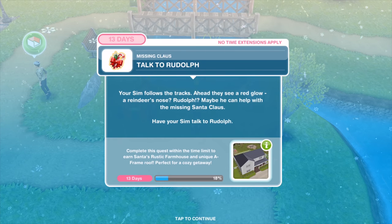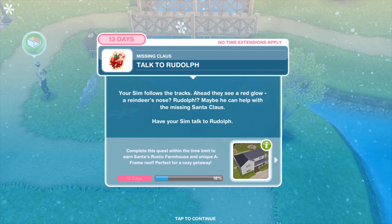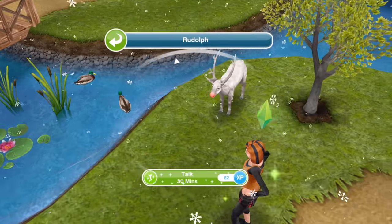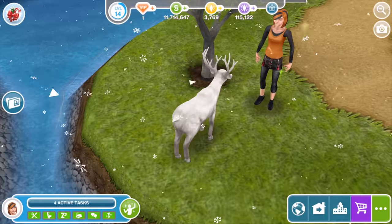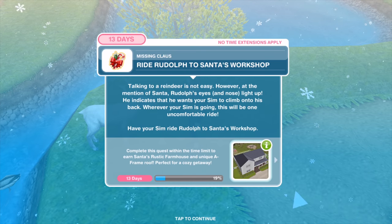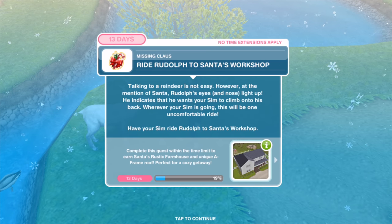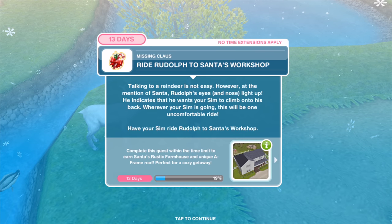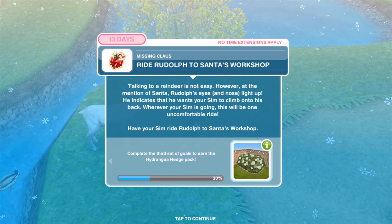Your Sim follows the tracks. Ahead they see a red glow — a reindeer's nose. Rudolph! Maybe he can help with the missing Santa Claus. Have your Sim talk to Rudolph for 30 minutes. Talking to a reindeer is not easy; however, at the mention of Santa, Rudolph's eyes and nose light up. He indicates that he wants your Sim to climb onto his back — this will be one uncomfortable ride.